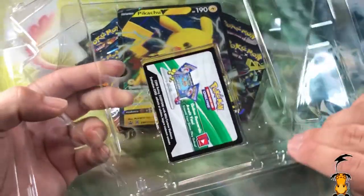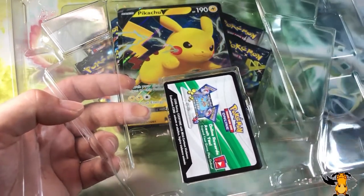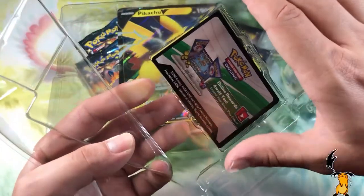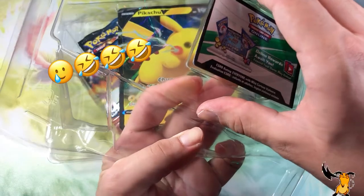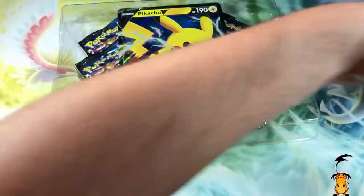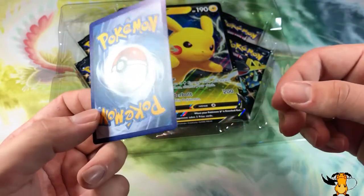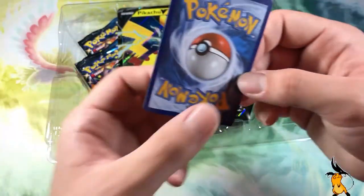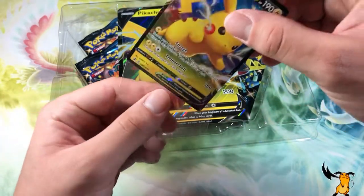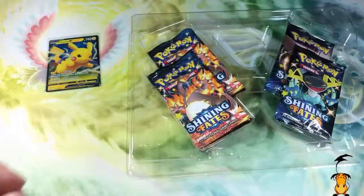Taking these promo cards out — there's a trick I showed in one of my videos for getting these out without damaging them. All you've got to do is put your finger on the opposite side and push up on one side. There it goes — just like that. There's your code. Look at that Pikachu card! I'm going to put our little Pikachu here in a sleeve. Gotta love Pikachu, gotta give him some love. And there's our giant Pikachu promo card.